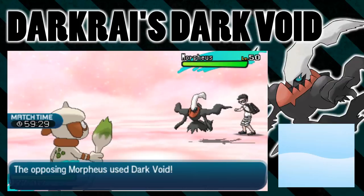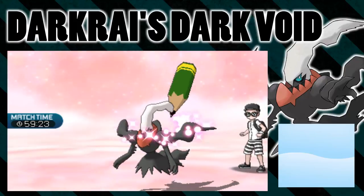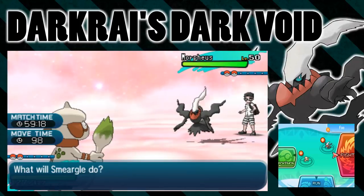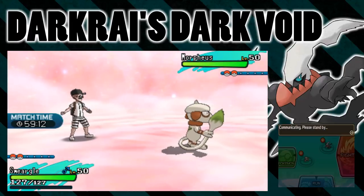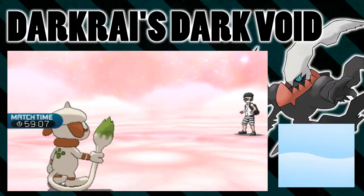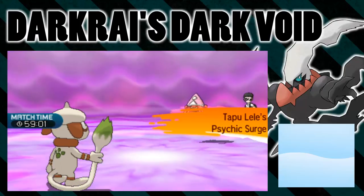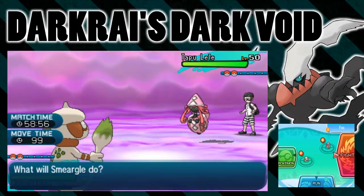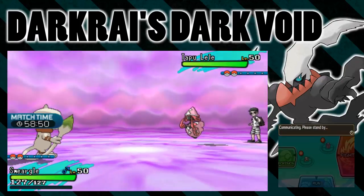Then I'm going to switch into my Tapu Lele to get rid of the Misty Terrain and try to use Dark Void. This is basically a proof of concept that only Darkrai can use Dark Void this generation. I switch out to Tapu Lele and use Dark Void with my Smeargle. The attack might miss, but that would mean it's working — if it doesn't work, it will just fail. And there's the Dark Void: Smeargle can't use the move. It doesn't even just fail — Smeargle just can't use the move. That is the proof.